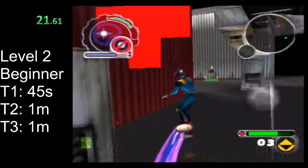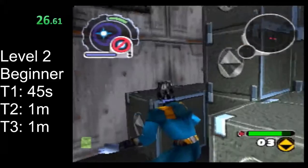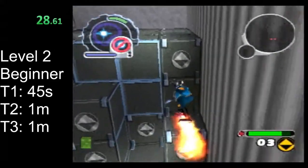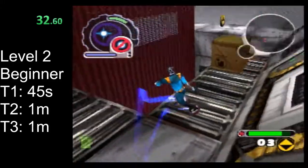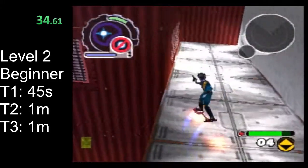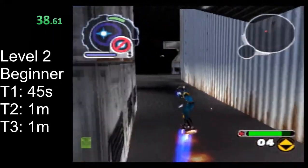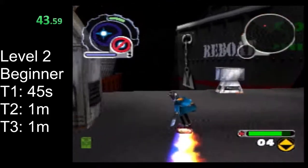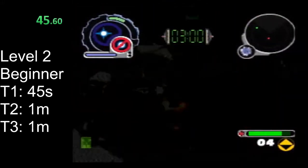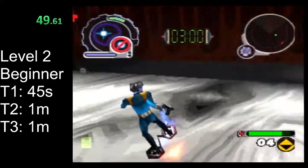If you're not feeling confident in your movement, just go ahead to where the first tear spawns and wait for it. If you do feel confident in your movement, go ahead and at least try to do this platforming to get the extra life — you can get that without losing any time. If you start failing the platforming, just give up and come back to where the tear is.